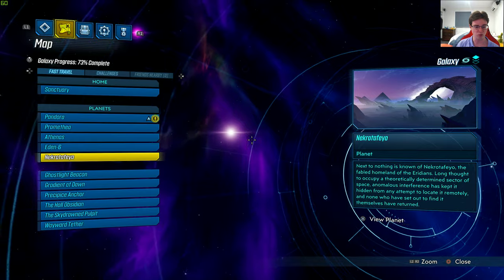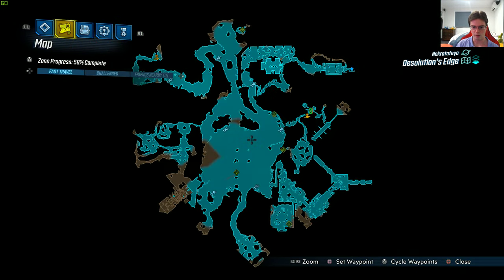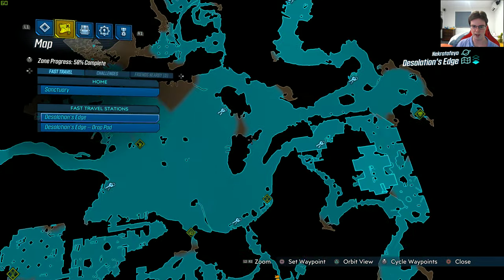If you go to this planet — it's the last planet in the game — go to Desolation's Edge and it's right there on the map. You see the fast travel, just go up and it's right there.